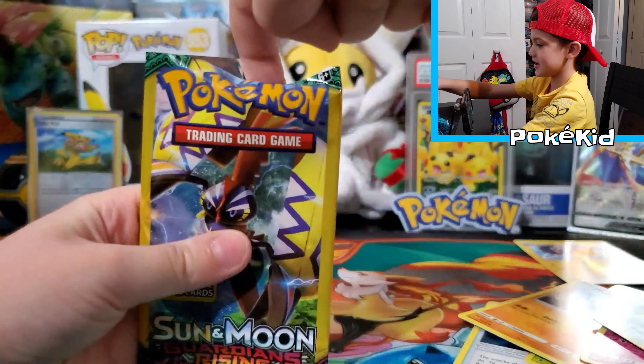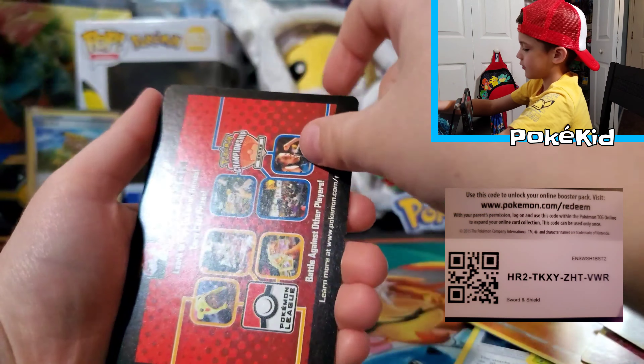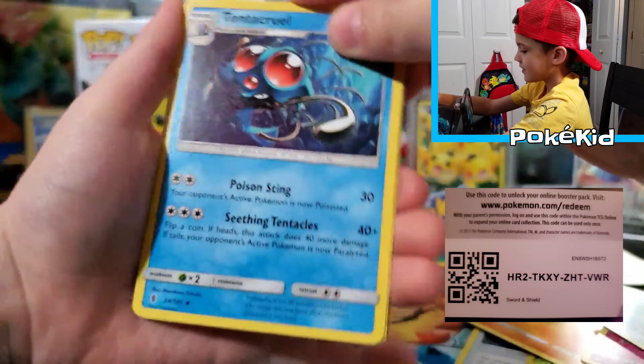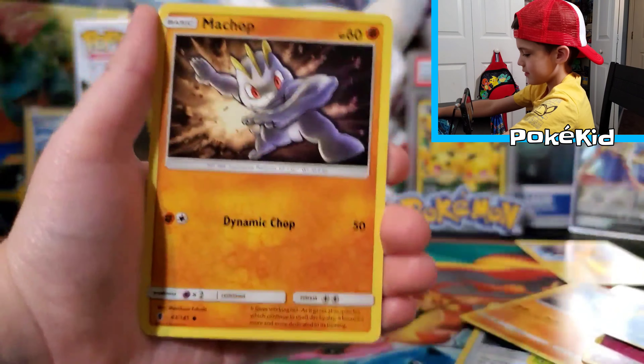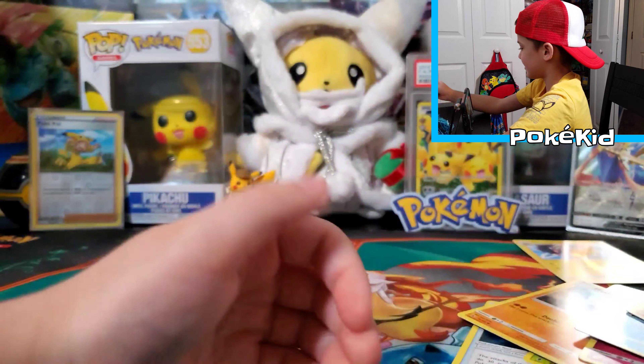Come on, last pack magic baby. And now we're going to do a Tapu Koko Pack Art. Code card that's not really a code card. Tentacruel. Machop. Reverse holo! Machop — it's nice for Dollar Tree packs.